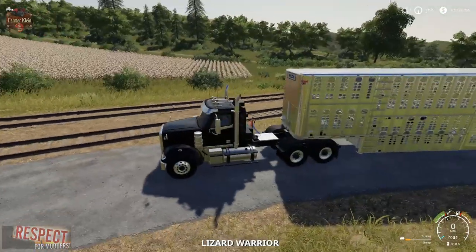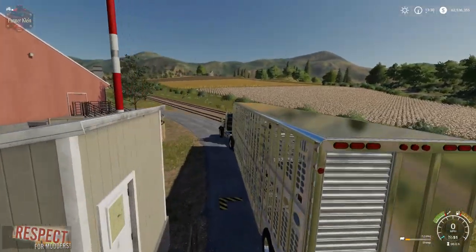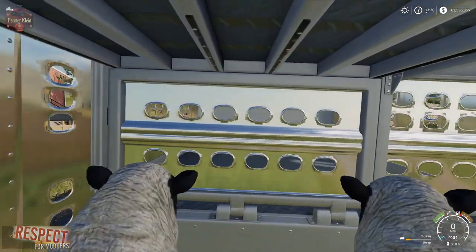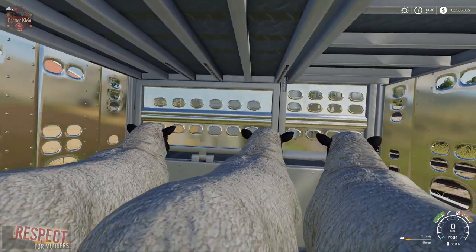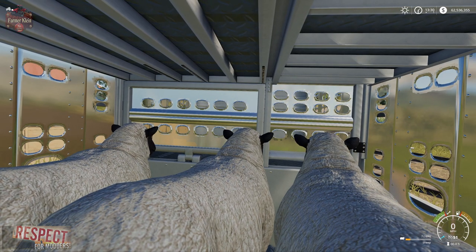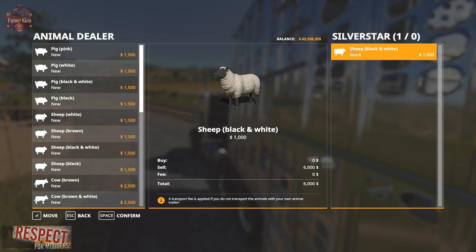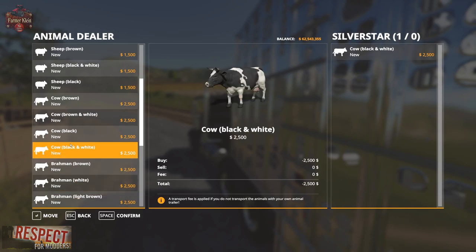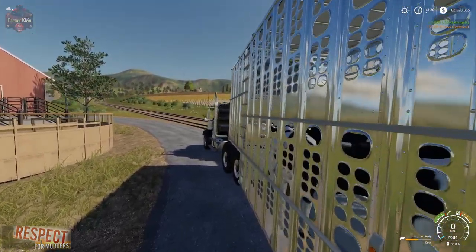That's not the only thing — we also have sounds for our other animals now. Here I am over at Ravenport at the normal animal dealer. We've got a little sheep in our trailer. Let's get rid of the sheep and get some cows. I have cows and cow sounds.